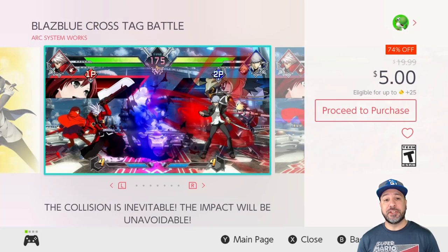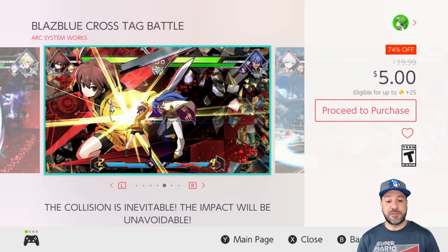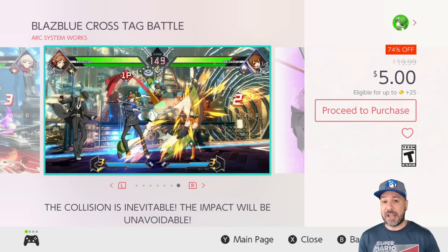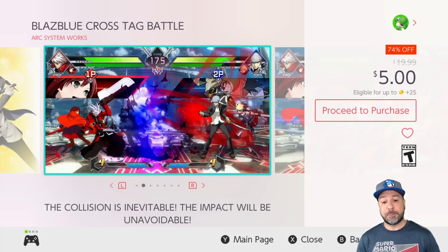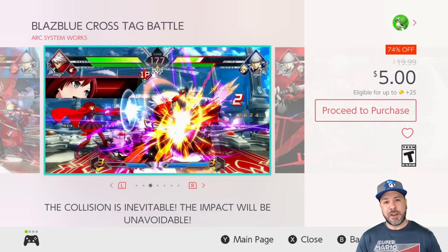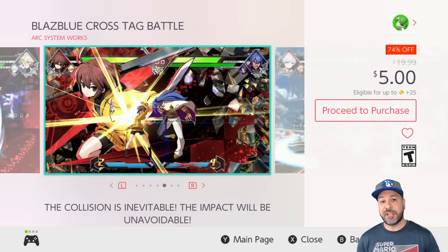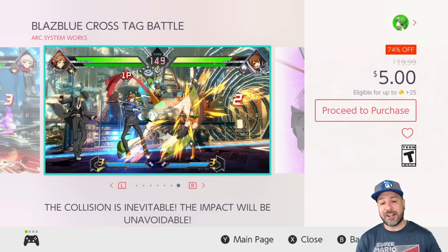Last on this week's list, right at that $5 price point at 74% off, we have Blazblue Cross Tag Battle — an awesome 2D fighting game that is very deep and challenging to master. If you're looking for a new 2D fighter and don't mind putting in the time, Blazblue Cross Tag Battle could be your game this week. Fair warning though, there are other bundles with DLC characters also on sale, but if you're looking for a cheap way to get into the game and see if you'll like it, at $5 this is an excellent pickup.